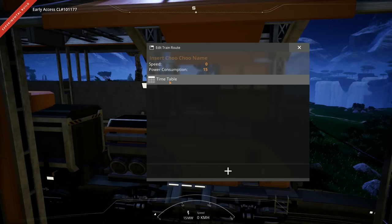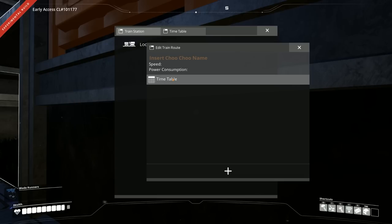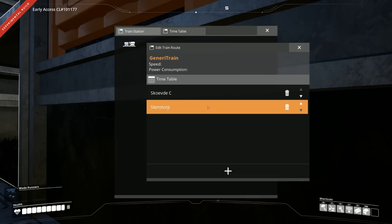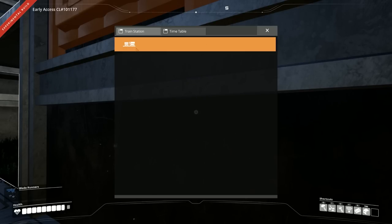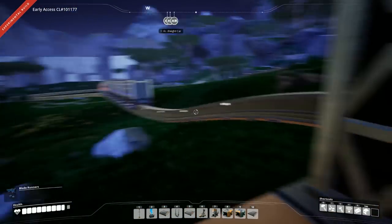Getting in the locomotive and pressing C to go to the timetable. Adding a timetable — add. That's the first stop, that's the second stop, and you can add multiples and alter the positioning of them. It doesn't tell us fuel consumption because it's not currently working. And there it goes — that's cool, that's awesome! It's braking — it's got proper carriage braking as well, not just the locomotive end.